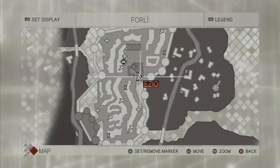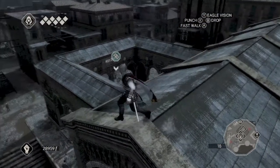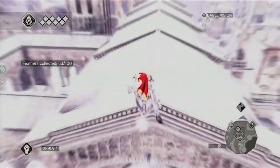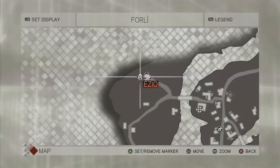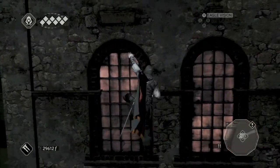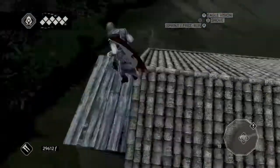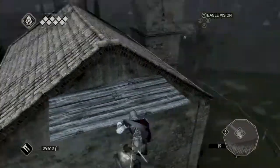This one is once again on the wall — just grab it. And this one is in the middle area, kind of near the glyph. Gotta drop down and get it. Moving on, this is the last one — it's on the other side, outside of town. It's at a building, hard to miss. Just gotta drop down and get it, and that's all there is for this part. Check back soon for more!